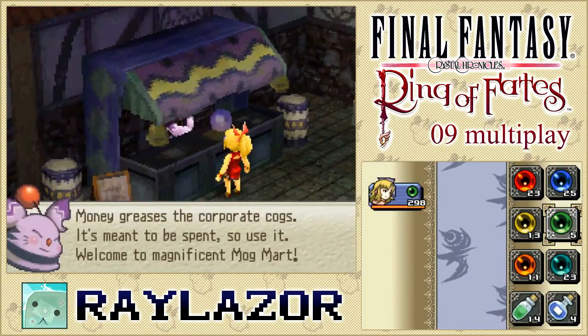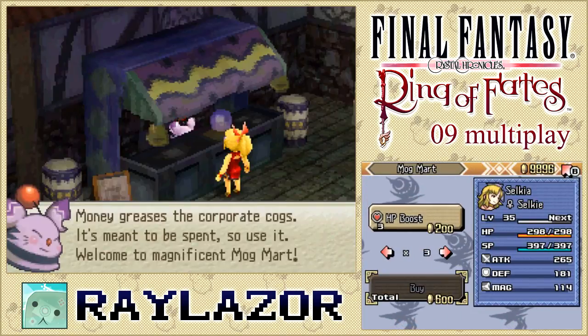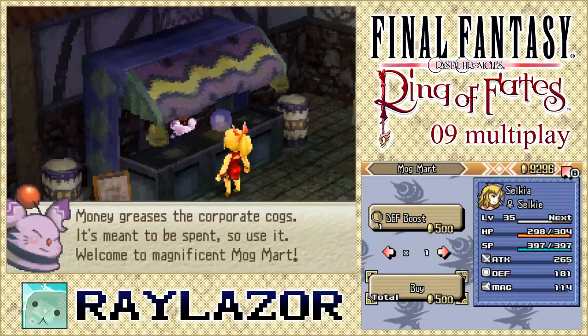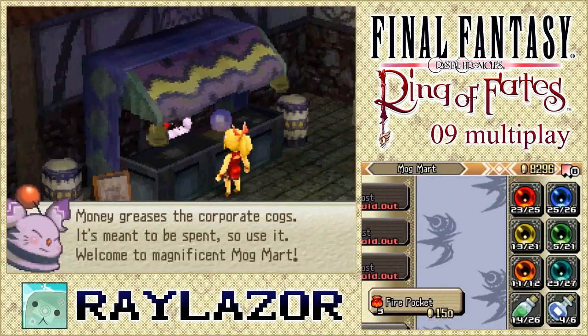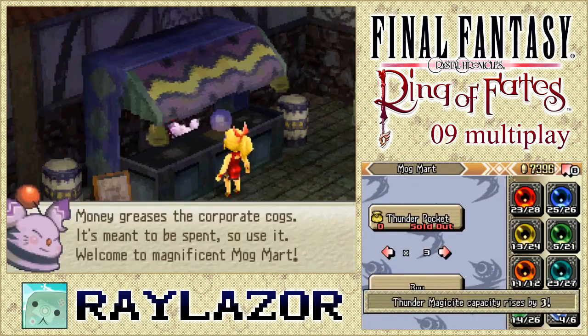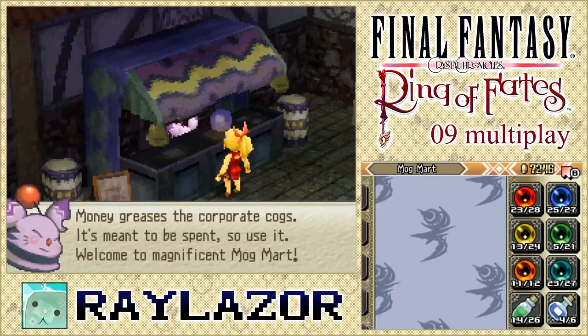'Money greases the corporate cogs — it's meant to be spent. Welcome to the magnificent Mogmart!' Let's buy some permanent upgrades real quick and then we'll get magicites, do our quick speed run through, come back and buy a few more things, craft our equipment, do our quest, and call it a day — just a little bit longer, nothing too much to worry about.